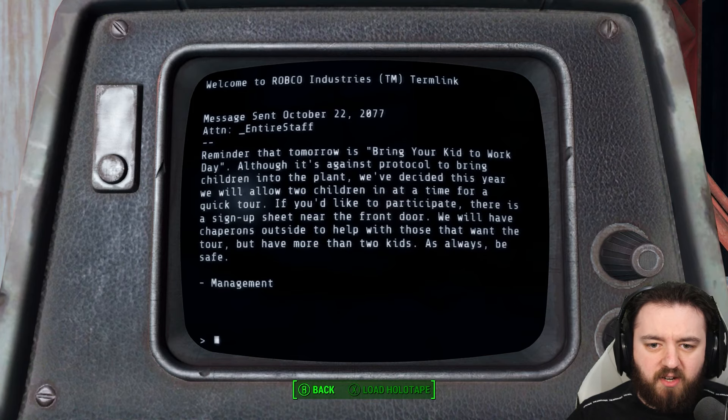If we have a read of the terminal here, they do talk about a bring-your-kids-to-work event. Although it's against protocol to bring children into the plant, they decided to allow two children in at a time. If you'd like to participate, there is a sign-up sheet near the front door. They'll have chaperones outside to help with those that want the tour but have more than two kids. As always, be safe.